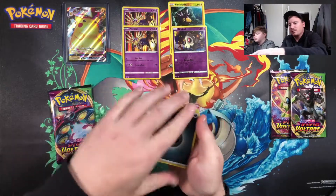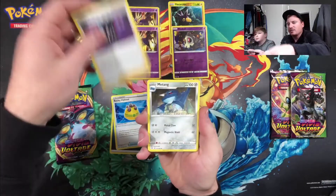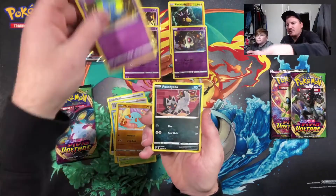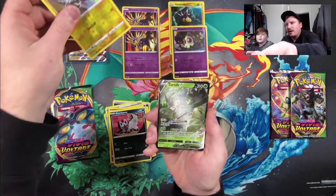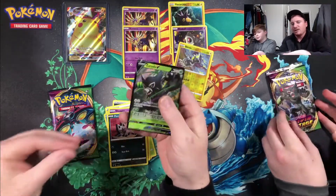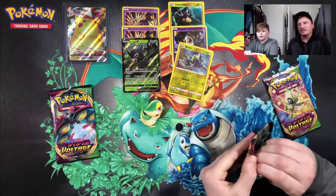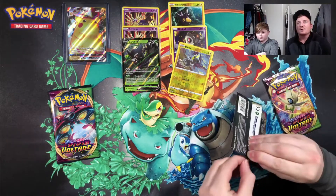Forward to the front, and we got a Rocky Helmet, Allister, Morgrem, Barraskewda, Cursola, Lampent, Shuppet, Pumpkaboo, reverse Blitzle, and a Zamazenta V ultra rare. Not the greatest ultra rare hit, but I will certainly take an ultra rare pull any day of the week.